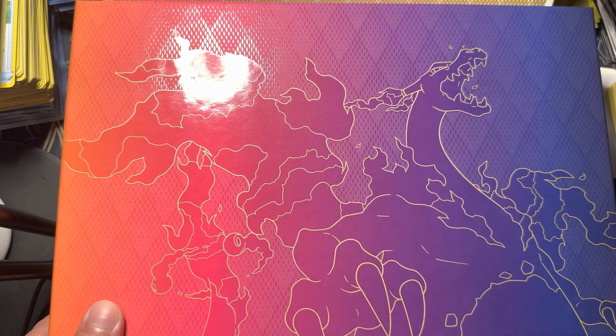Another white code card. Open up Vivid Voltage. Why at least in the middle? You got some Steel Energy, Crobat V, Camerupt, Snorlax, Pansage, Drifblim, Slugma, Skitty, Slugma, and Greninja V. Greninja! Alright, we got a little Vivid Voltage action.